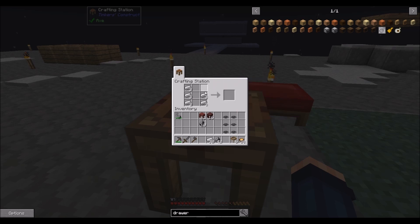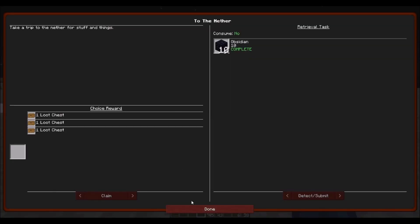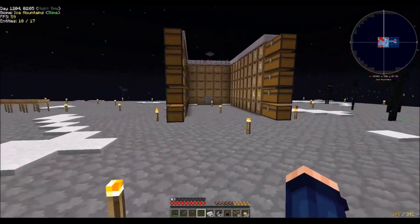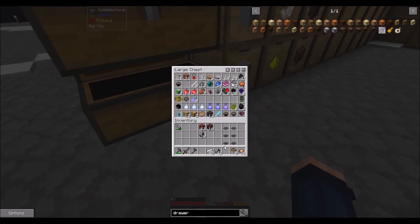That should do it with the iron stiffened meshes. We got a quest — let's see what we got. Enderman Charm! I need to get leather, I need to make a belt. Because yeah, the Endermen are just in the way — they are just in my way.